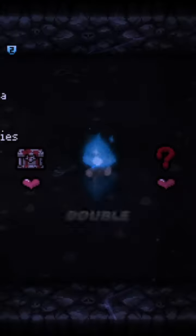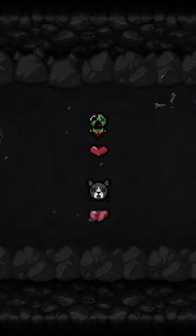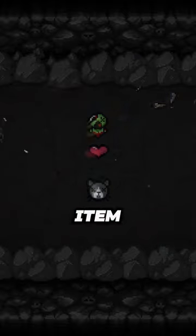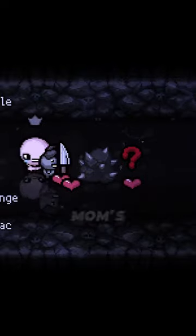And if you go off-path, you're gonna get double Devil Deal items in that room. Believe it or not, even the HUSH treasure room gives you double Devil Deal items. So it's almost guaranteed that you're gonna get that quality four item.